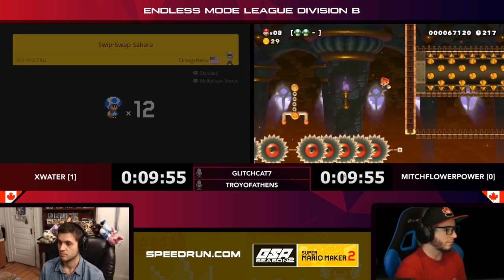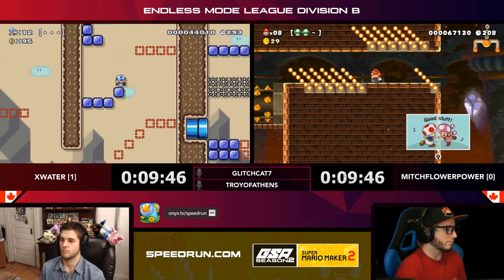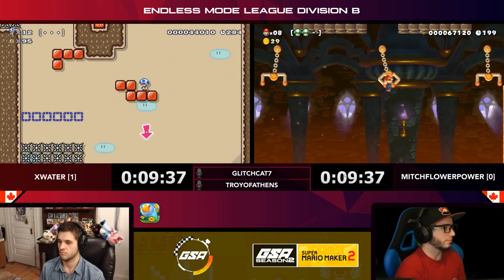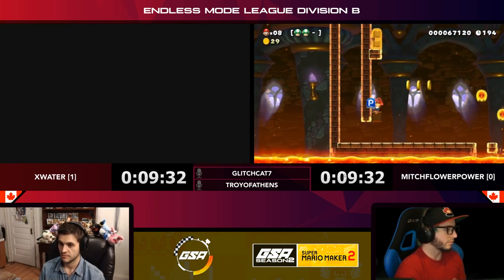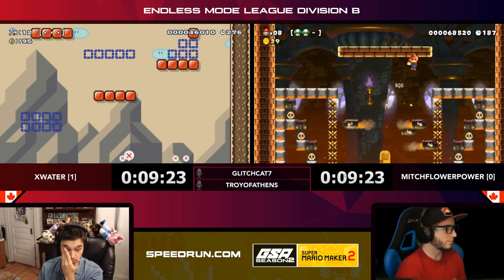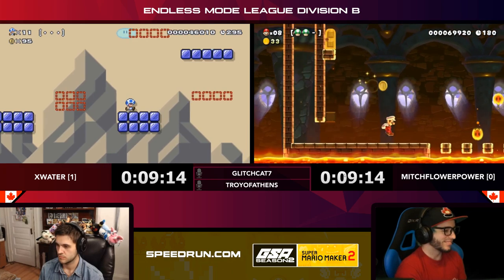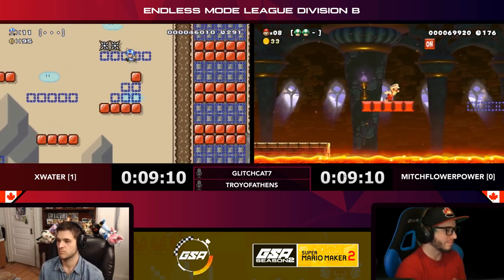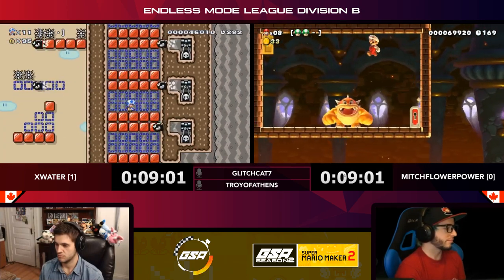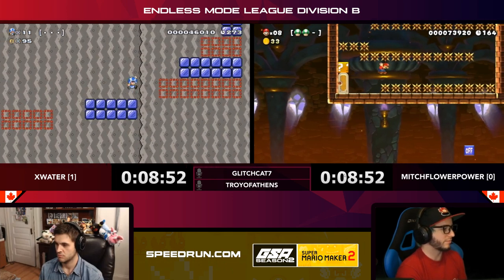Mitch finally skipping out on the P-switch level, going to look at a different platforming level. X Water dealing with these on-off blocks — it's a really cool skill I've seen players developing. Something off-screen, probably a shell, is hitting the on-off switch and flipping the blocks. Depending on how big the space the shell has to bounce around in, it changes the frequency of the on-off blocks. Being able to look at a situation like that and almost immediately internalize that rhythm is a really cool skill that a lot of Maker 2 players have developed.